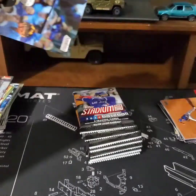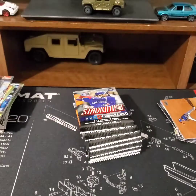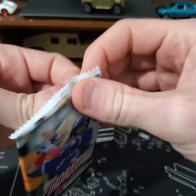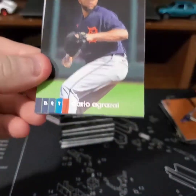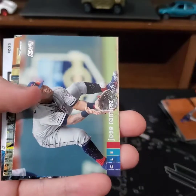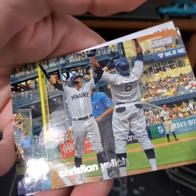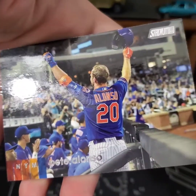We've got Kris Bryant — that's probably my favorite one tonight obviously. Dario Agrazal, Jose Ramirez, Christian Yelich, Gleyber Torres Power Zone, Pete Alonso.